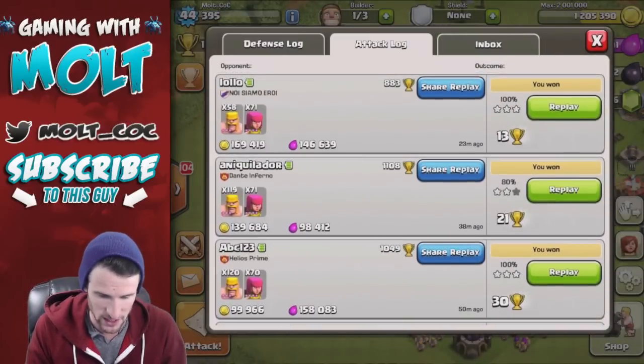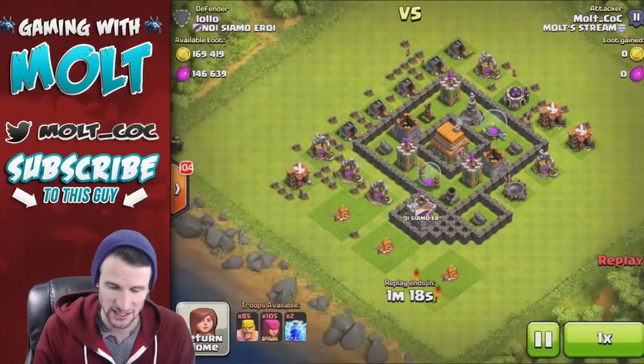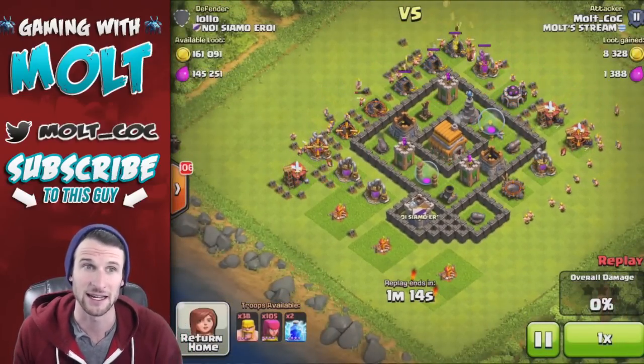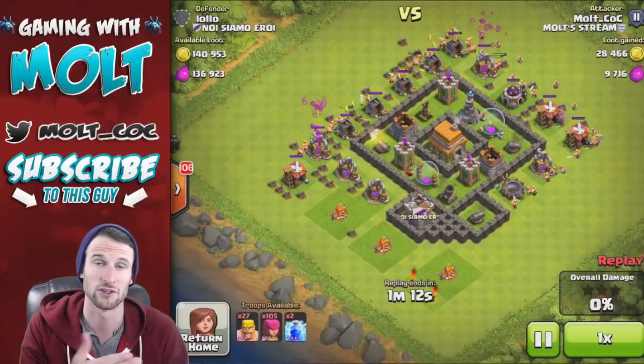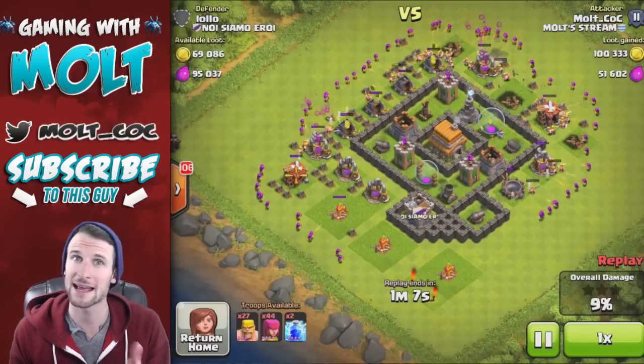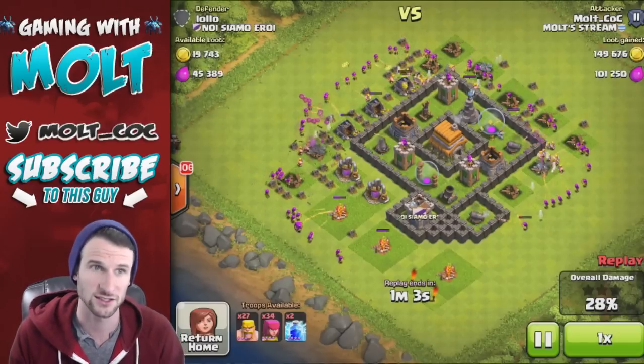Let's replay this one right here — it's a three-star. You can see I'm finding some great bases down in the Silver 2 area that I'm at right now. So if you guys are Town Hall 7 and you're looking for some great loot, come hang out in this area — it probably goes up to Silver 1 as well.